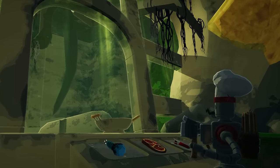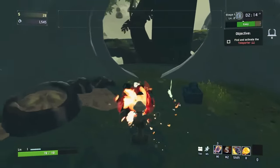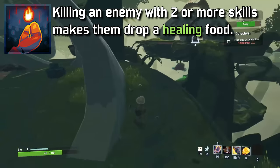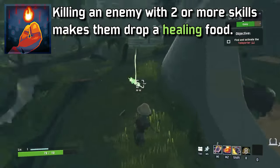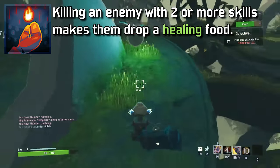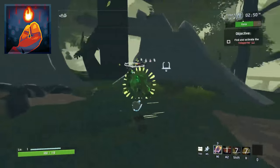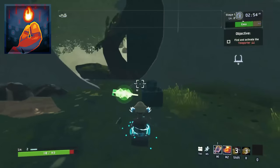Here we are, the Chef Guide for Risk of Rain 2. Let's dive into the abilities and specifically the passive of Chef. This is called Chef's Kiss, and it makes enemies drop a little healing item when they die if you've hit them with two or more of your abilities. There are little symbols above the enemy's head to show how many abilities you've hit them with, and the more abilities you've hit them with, the bigger the healing from the item is. Not the most useful passive, but it's nice to keep in mind if you are in low health.